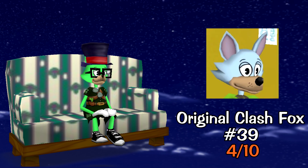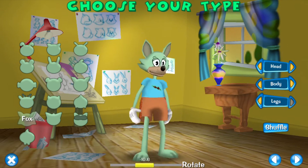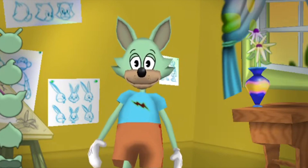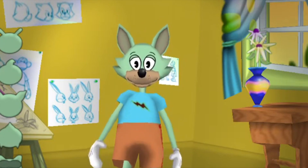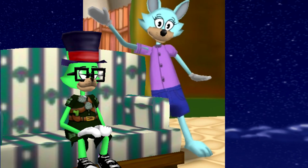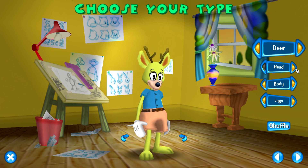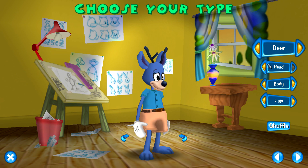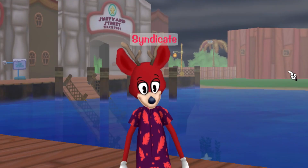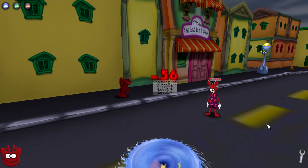Number 39: Clash Fox first version. Yeah, this was another one I was never a huge fan of. I get that it was trying hard to improve on the Altus version, but we weren't fully there with the fox yet — it still looked kind of weird. Number 38: Tooniversal Deer. It is technically better than the ODS and Project Altus deer but this deer has a really creepy smile staring into your soul. Other than that, it's just an okay deer.